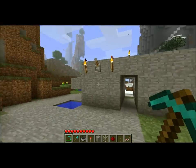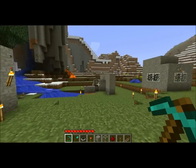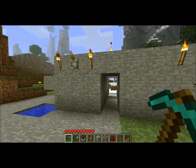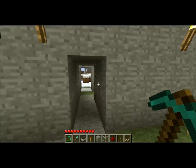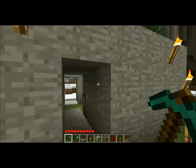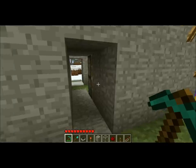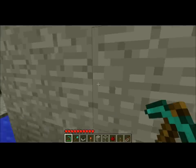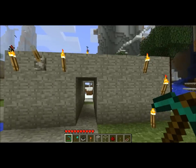Hello Minecrafters, and welcome to another Redstone Invention tutorial. This time I'm going to be doing the secret door. Unfortunately it's only going to be a single block secret door. I personally think that makes more sense for a secret door — the smaller it is, the more secret-ish it is. I'm going to be showing you two models, the one that's in my Assassin's Guild.